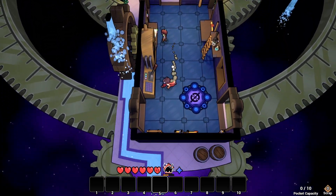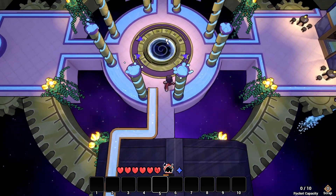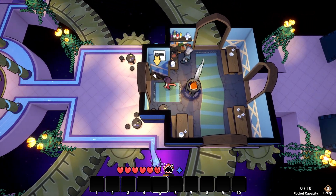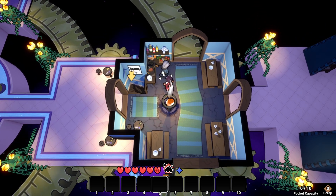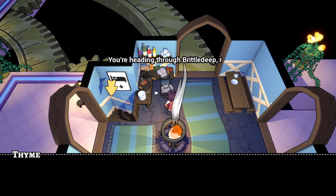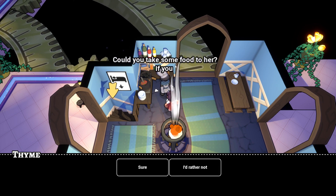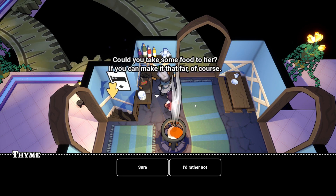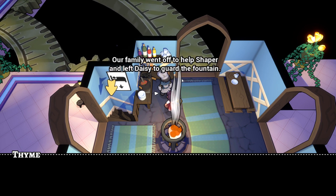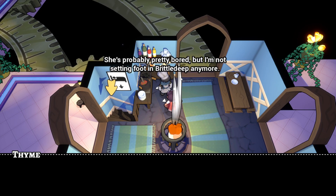This is silly, I like it! There's a bed - oh hello mister. I'm Thaim, the new cook. Nice to meet you. You're heading through Brittledeep, right? My sister is currently alone at Brittledeep Fountain - could you take some food to her, if you can make it that far? Sure! Our family went off to help Shaper and left Daisy to guard the fountain. She's probably pretty bored, but I'm not setting foot in Brittledeep anymore.